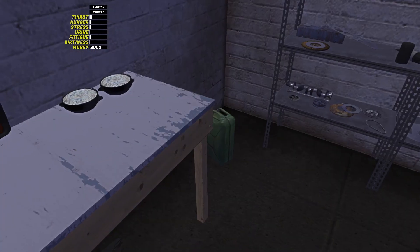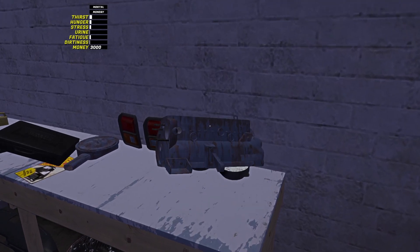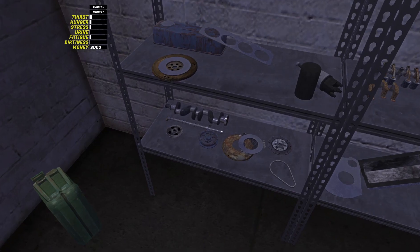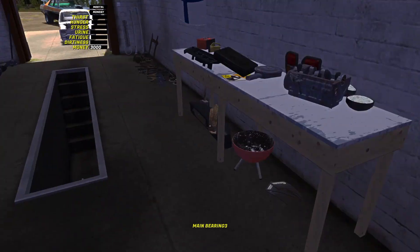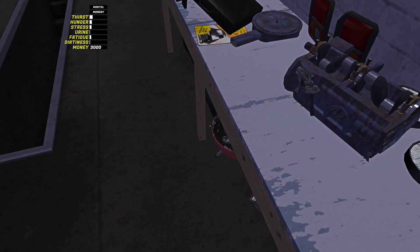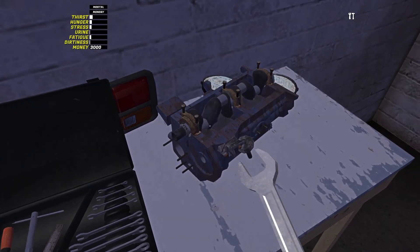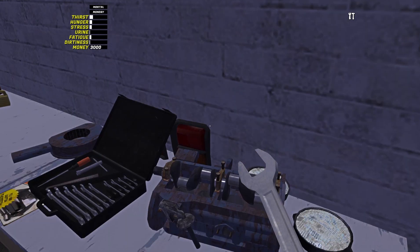We need to get the crankshaft into the block. There's the engine block down there - let's grab that. This is going to be a pain so there will be a lot of cuts. We need to put the crankshaft, the bearings - three main bearings, one there, one there, and one here. Then we have to screw this stuff in with a size nine - gotta bolt these boys in and make sure they're tight so the engine doesn't blow up on us.